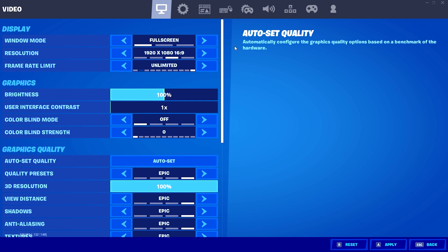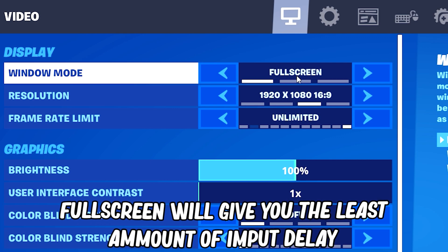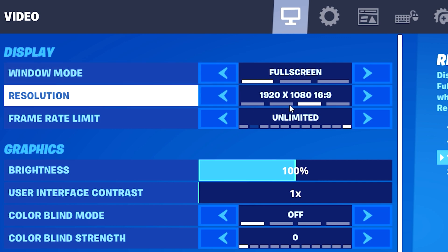As you can see right now, we're in the Fortnite Battle Royale display settings. For the first category, display, I would 100% recommend you to keep window mode on full screen. If you put it on windowed full screen or windowed itself, you're gonna be at a disadvantage, since full screen is just the best way Fortnite works, and any other mode will give you added input delay or even less FPS.